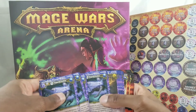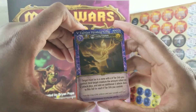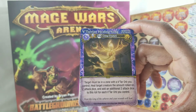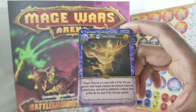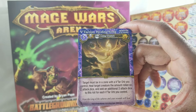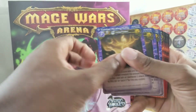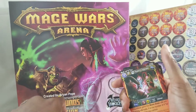Four of those. Batarian Healing Song — five mana, zero to two range. Target must be in a zone with a Vatar Orb you control. Heal target creature by the amount rolled on two attack dice, and add an additional two attack dice to this roll for each Vatar Orb you control. The name of the game is to get them Vatar Orbs.